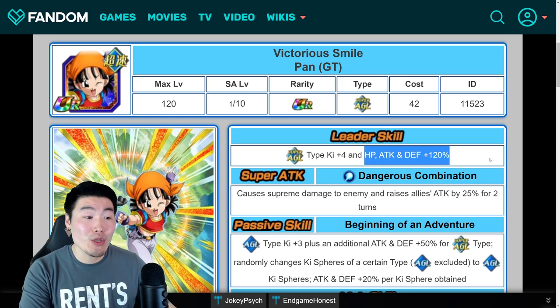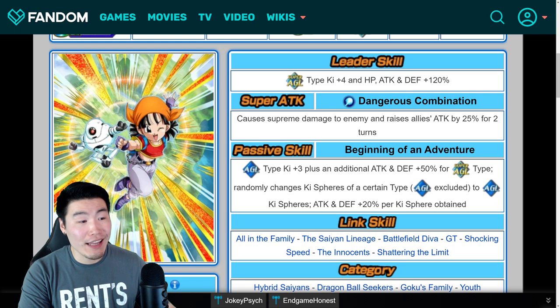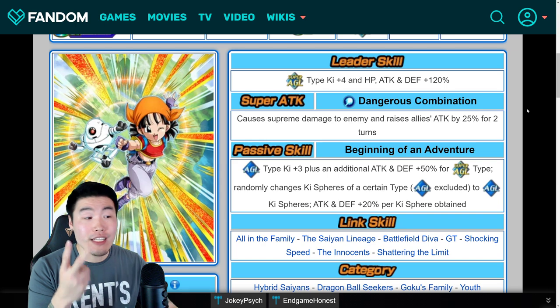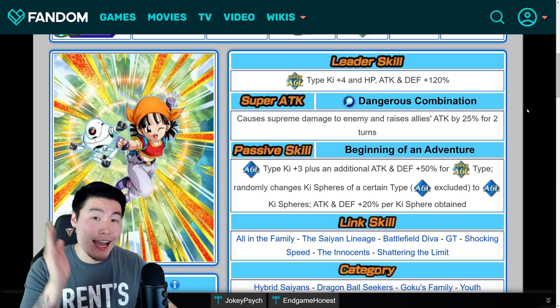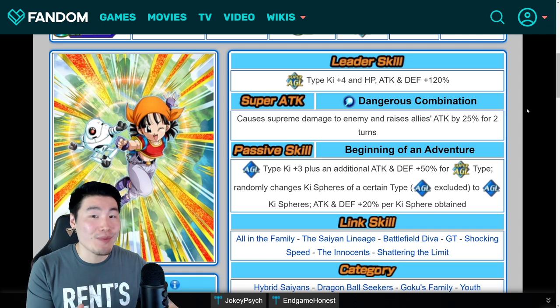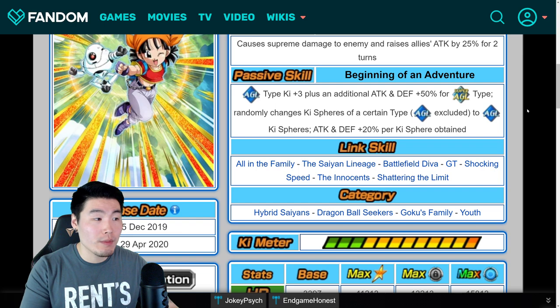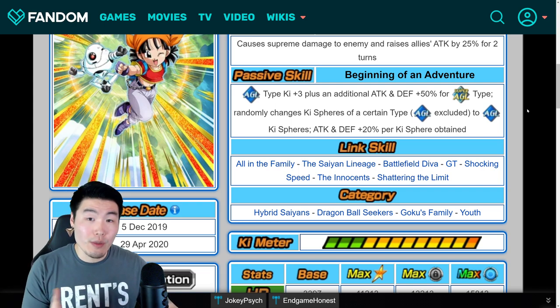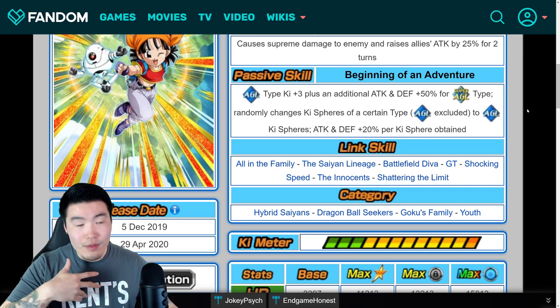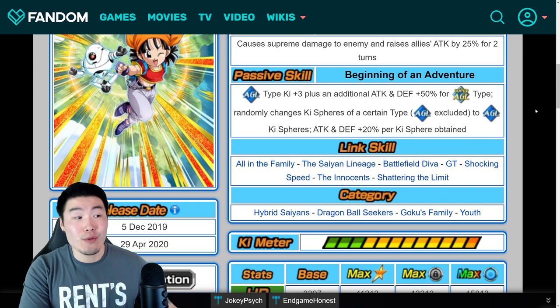Ki+4, HP, attack, and defense +120% — I can see that being super useful on Battlefield as a secondary leader skill for a super AGL team. Her super attack causes supreme damage and raises allies' attack by 25% for two turns. Usually it's one turn, but she raises it for two, meaning not only are the allies on her rotation getting that attack boost, but the units on the next rotation will also get that 25% attack boost. Her passive is AGL types Ki+3 for all AGL super and extreme types, and an additional attack and defense +50% for super AGL types.